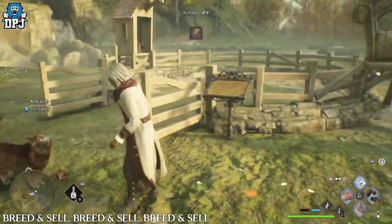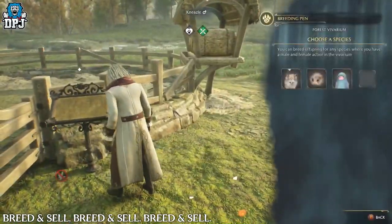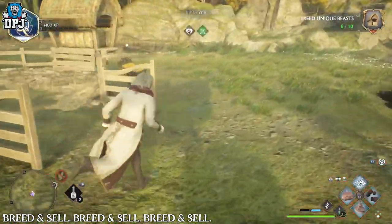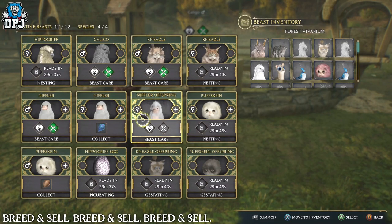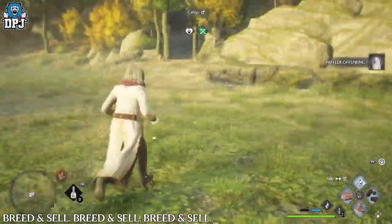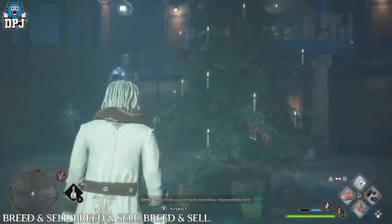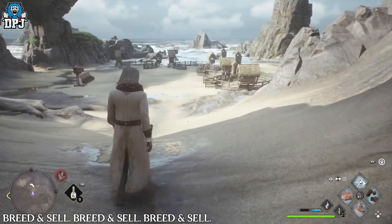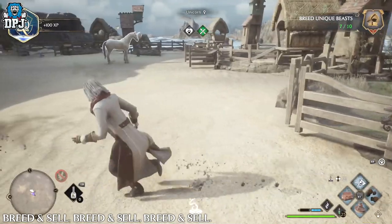You can have four breeding pens per vivarium and up to four vivariums — that's 16 breeding pens total. Capture 16 pairs of parents, even Puffskeins — eight male, eight female. Apply breeding pens to your vivariums and breed away. After 30 minutes you'll have 16 babies to sell in Hogsmeade for 1,920 gold. Do this while completing other quests, doing school or work in real life — put the controller down, come back after half an hour, sell the babies. It's easy passive income while you do anything else.